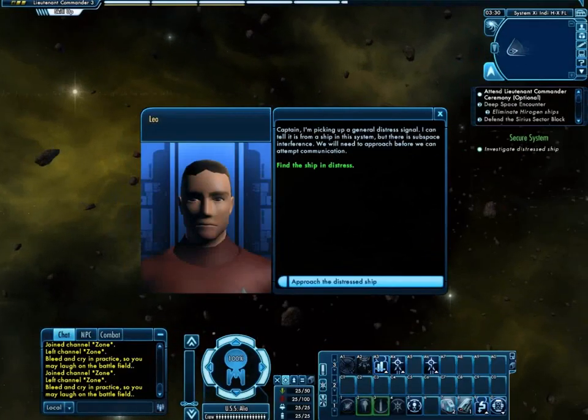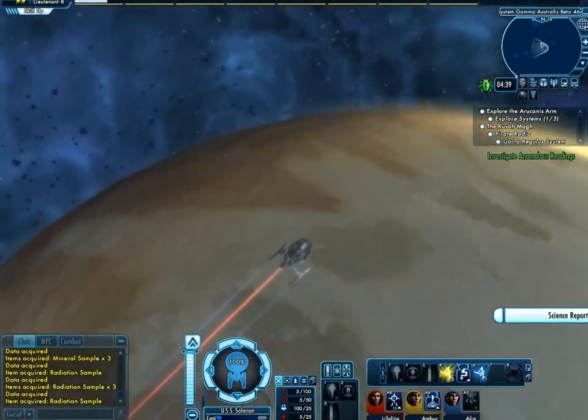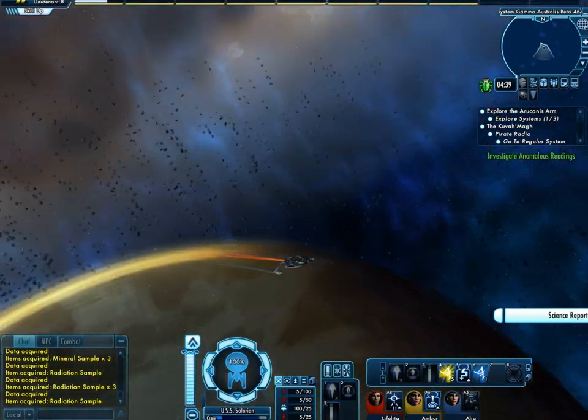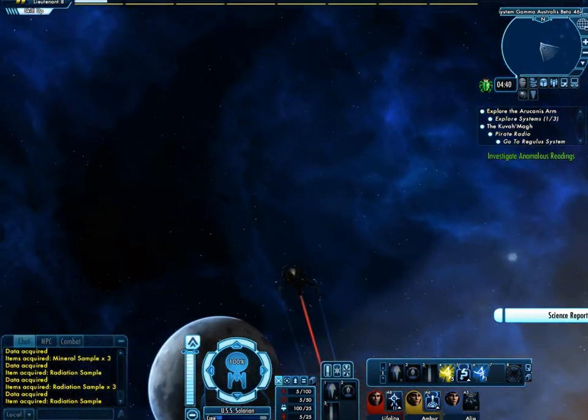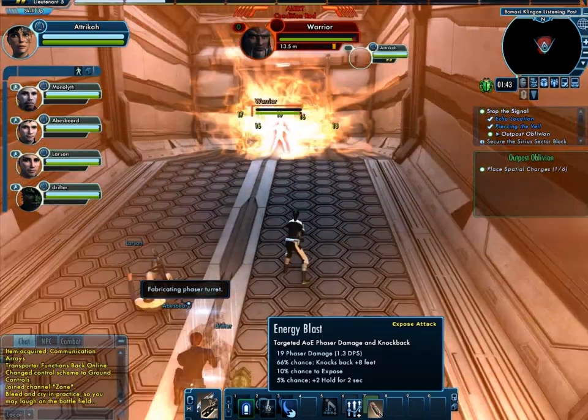If you encounter a random mission, which can happen when you're in some of these sectors, you'll find yourself doing a mission that can be very similar to an episode that you may have seen before in Star Trek. Some of these missions are easy — find a bunch of floating junk in space. Sometimes you need to go down to the ground and take care of business.